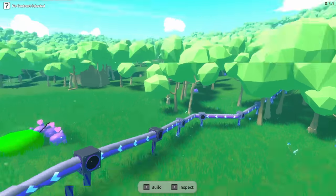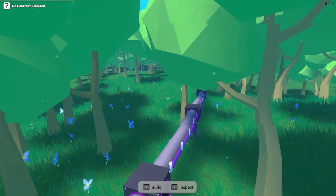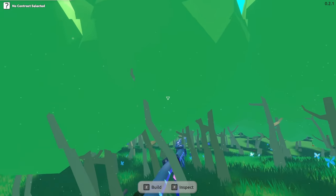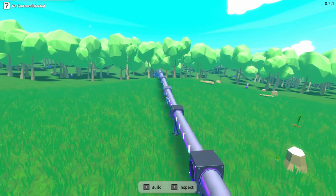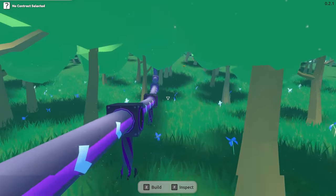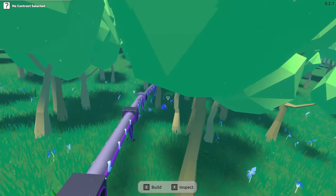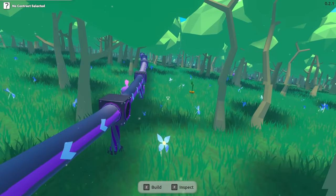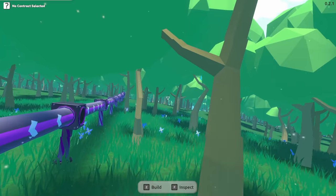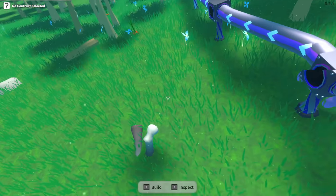Now we can put a harvester on there, grab 50 of those bones, and figure out what's going on. We need to do the same thing with the crystal area too — this is like a super long pipe, I love it. I think we're actually going to be making cuddlers out of these things too. It would probably be ideal to make them over here and just export the final product.